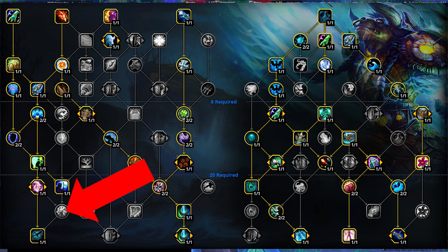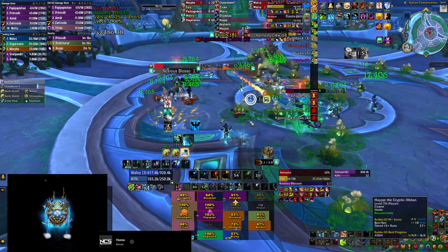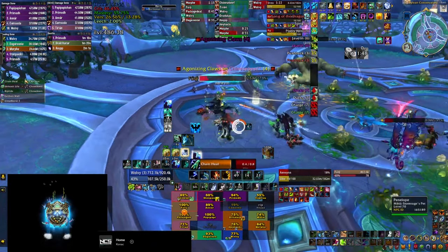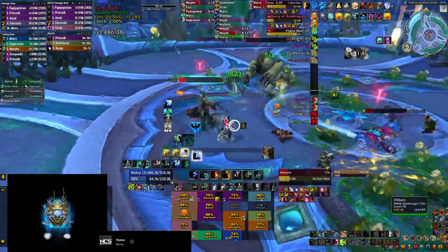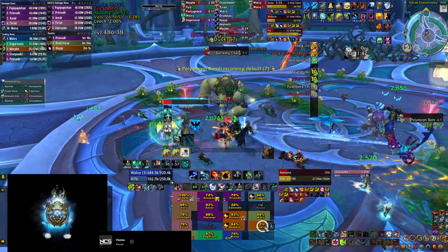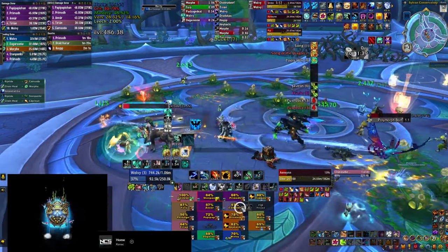I'll mention one more change this tier: we're not taking Mana Spring because the amount of mana it returns after casting Riptides is very insignificant — it gives you 150 mana back, while for example your Chain Heal costs around 14,000 mana. So generally you can just invest that point elsewhere and get more value out of it. That concludes the guide for Restoration Shaman healing in raids for this tier. Let me know if that was helpful, or if you have any questions in the comments below. See you guys in the next video — take care, bye bye!